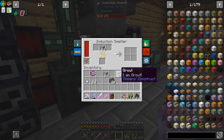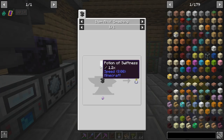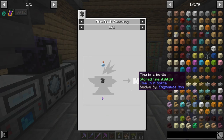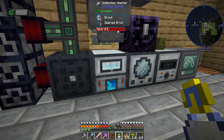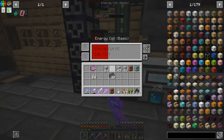I also finally made Time in a Bottle about 40 minutes ago. It was pretty easy - just brewed up some potions of swiftness, combined that with a soul shard and a hole, and dropped an anvil on top of it to get Time in a Bottle, which is very handy. This is going to be chewing through my power though.